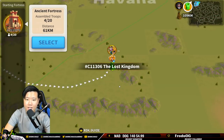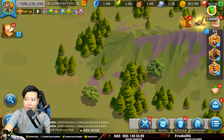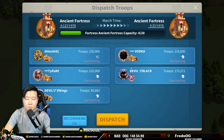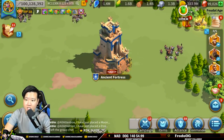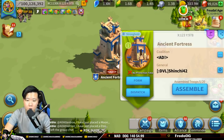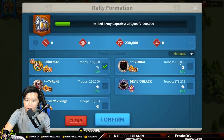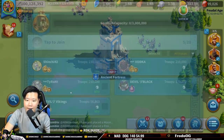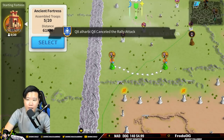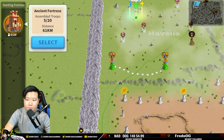Now that this Ancient Fortress is being garrisoned, I cannot move anything from there. Since they are now in garrison, the dispatch option requires you to be the general of both the origin and destination fortress before you can use the dispatch function. As you can see, I cannot dispatch anybody since they are garrisoning in there. So what I need to do is assemble, uncheck everybody, and go into form as well.